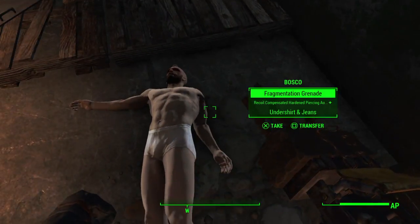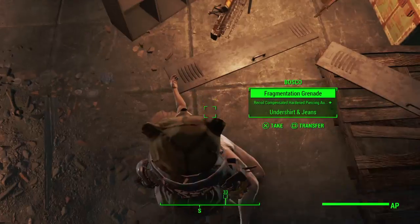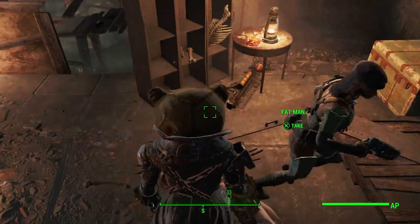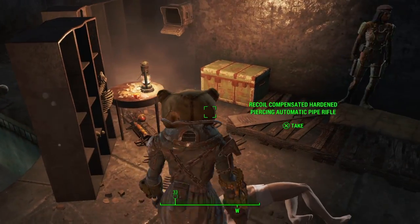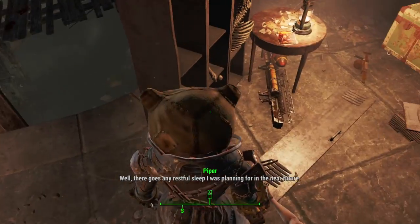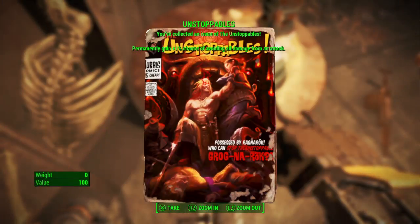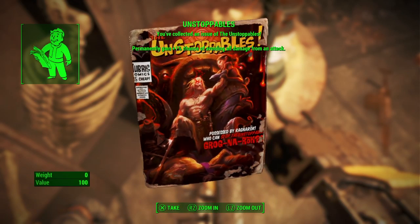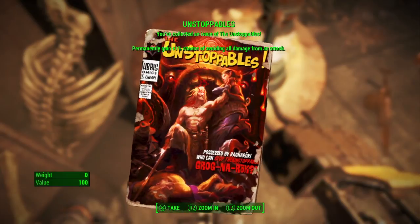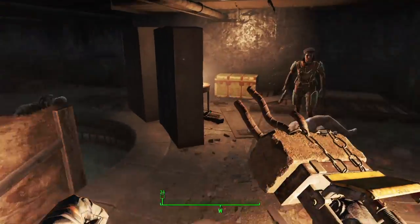And then you'll find this guy named Bosco. I already raided him, but he was wearing the mascot head and he was also wearing the Caged Armor — so you get it from him. Oh, and you also get a Fat Man here, a free Fat Man. And here is the comic book right here. It gives you a 1% chance of avoiding all damage from an attack — that's a pretty good one.